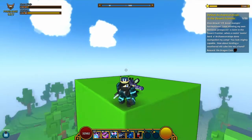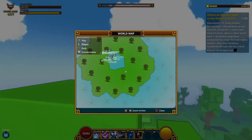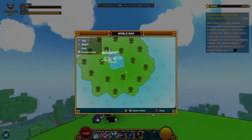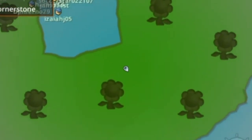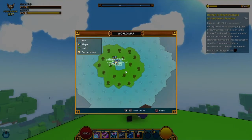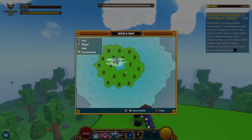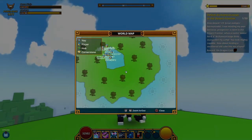To find this secret island, open the map by pressing R3. You're going to want to face that direction — see that little fire over there? Yep, that's the island. We're going to be going over there.